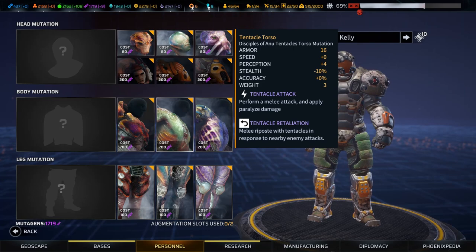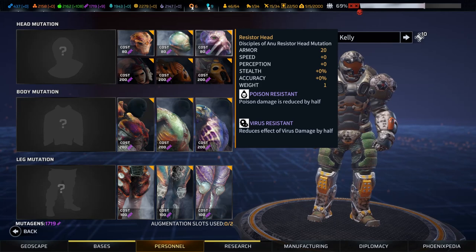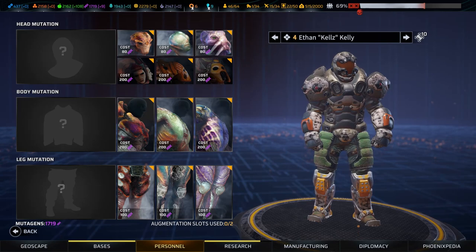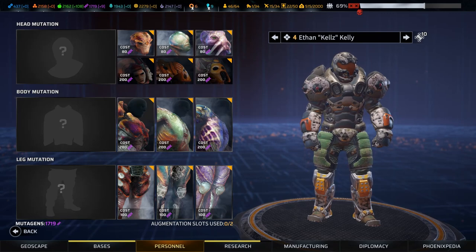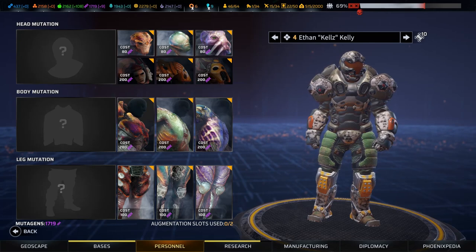Let's talk about level 3 - the ultimate mutations. You'd think they should be really, really awesome. When you get to the final level of cybernetics you get some pretty cool stuff like the assault torso. At the top of the weapon tech tree is the alien tech stuff, which is incredible. Level 3 mutations are a bit of a mixed bag. Let's start with the potentially good one first.